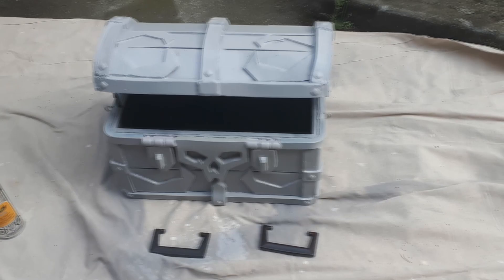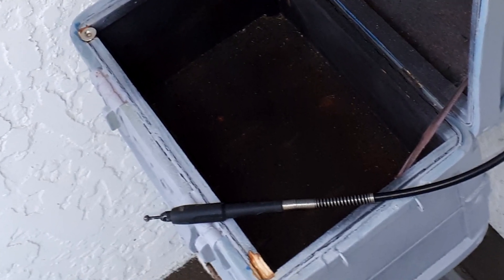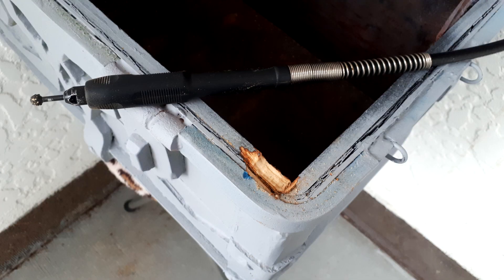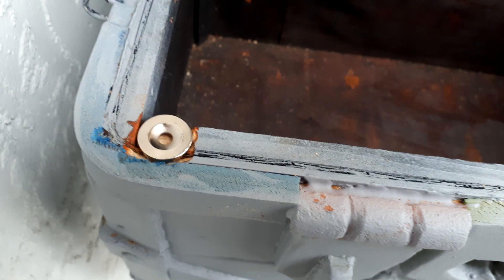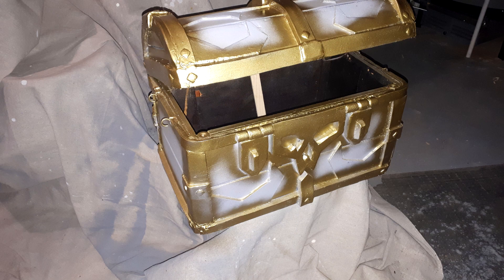I spray painted it and coated it with some car primer to really seal everything in. Sorry about the shaky camera. Then I drilled chunks out of the corners and screwed in these really powerful earth magnets, and then glued some springs from tattoo machines — just metal I had lying around from my old days — to the top so that the magnets would work. So the lid closes by magnets.